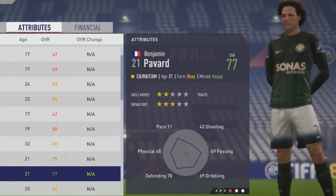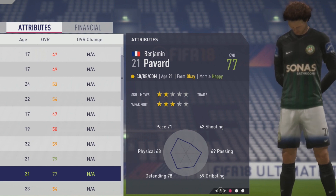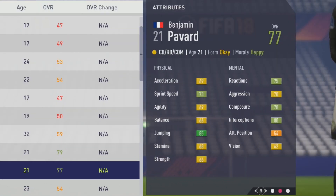Okay, Chalupa Lovers, welcome to Inspire God's Test. I'm going to go over Benjamin Parade. The 21-year-old center back is a 77 overall, with 2-star skill moves and 3-star weak foot. We're taking a look at his physical and mental attributes.